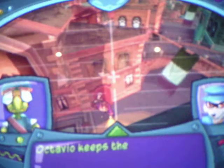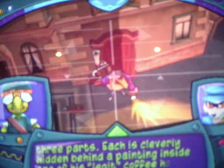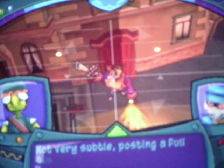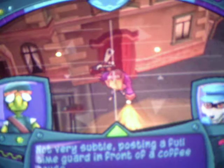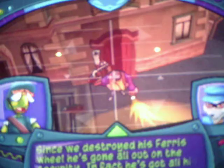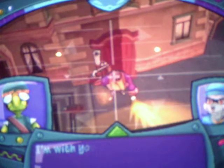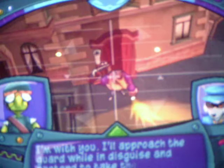Note, there is no guard there right now. Octavio keeps the blueprints to his main tar pumping station in three parts. Each is cleverly hidden behind a painting inside one of his legit coffeehouses. Not very subtle, posting a full-time guard in front of a coffeehouse. Since we destroyed his Ferris wheel, he's gone all out on security. In fact, he's got all his guards checking up on each other. If we're going to get inside and grab the blueprints, we can't raise any suspicion. I'll approach the guard while in disguise and pretend to take the next shift. When the coast is clear, you head inside and swipe the blueprints. With me standing out front, no one will know that something's up.